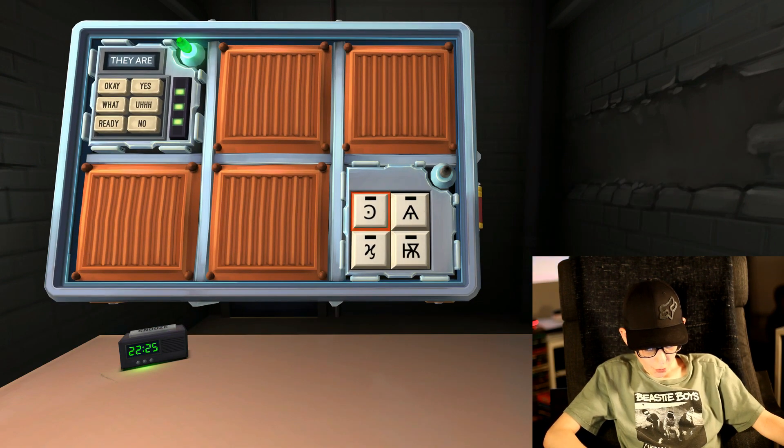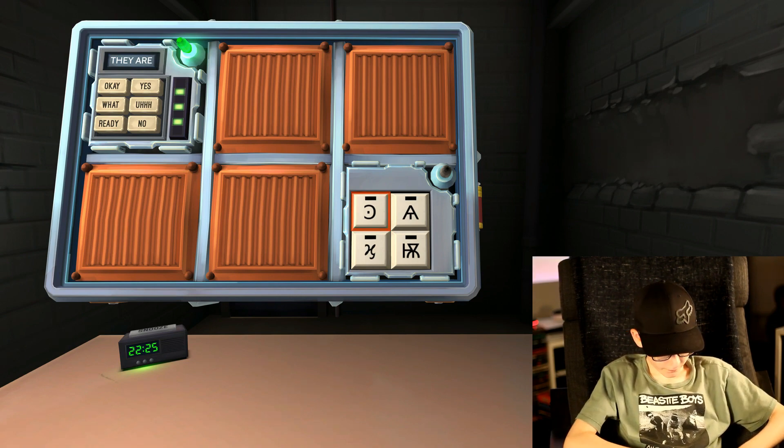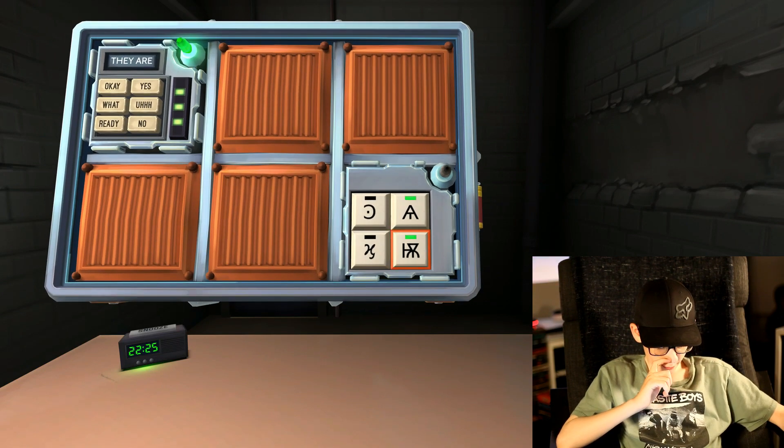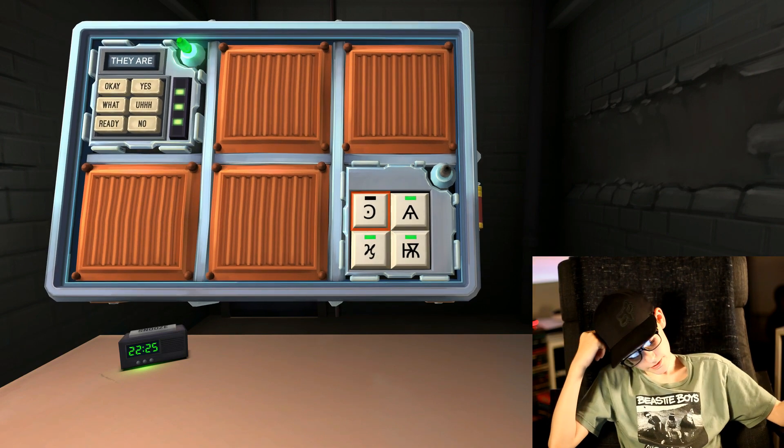We got the symbol game. Backward C with the dot in it. We got the A with the line coming down from it. We got the little spider guy and the X with the squiggly after him. A. Spider. H with the Y, or the X with the squiggly. C with the dot.